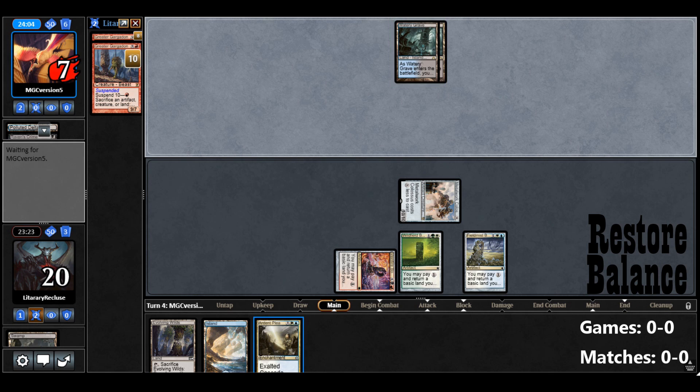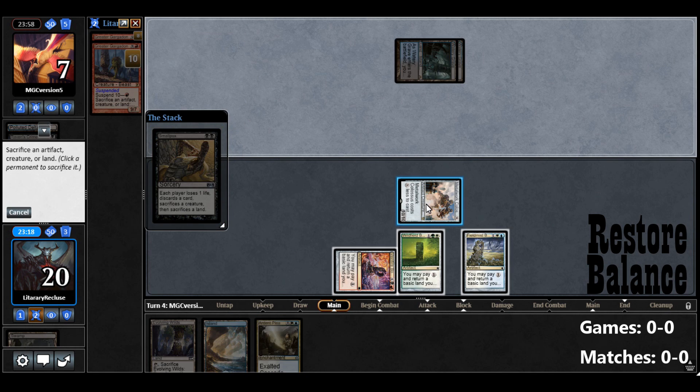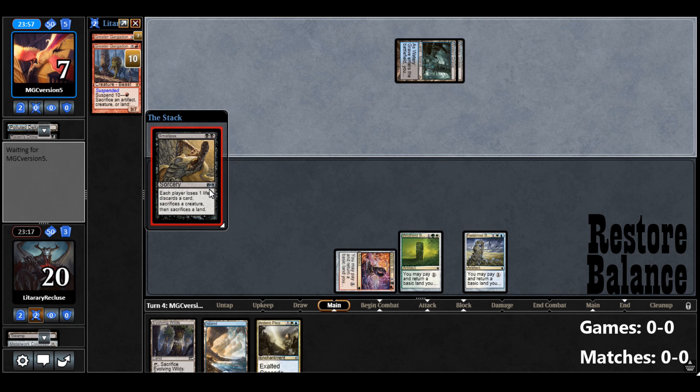In Restore Balance, we can get a turn 3 Colossus and just beat down with a Smallpox. We do have to Sacrifice it, so in response we'll Sacrifice it with Greater Gargadon and get a Counter off of it.